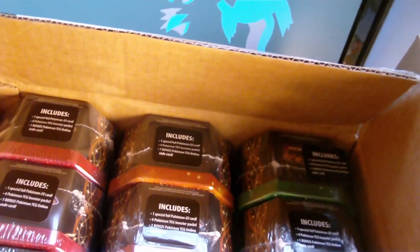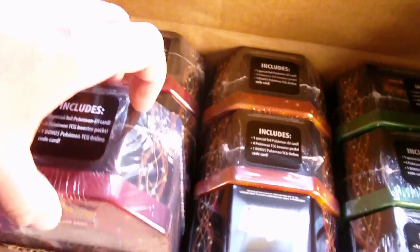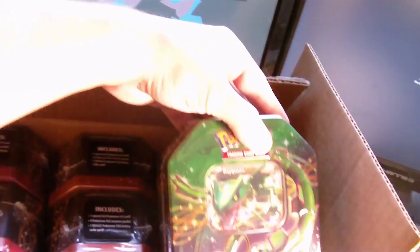There they are. Nine tins of awesomeness. Now, they don't come in a special box or anything. I thought they were going to, but that's still okay. They're still really cool and really awesome. Of course, we have the Dark Ride ones, Mewtwo — that one's already de-plastic, I did that — and then of course Rayquaza. Let me get these out to make it easier to see.